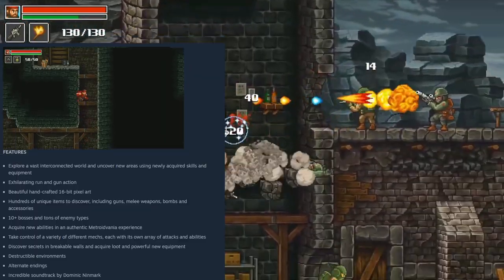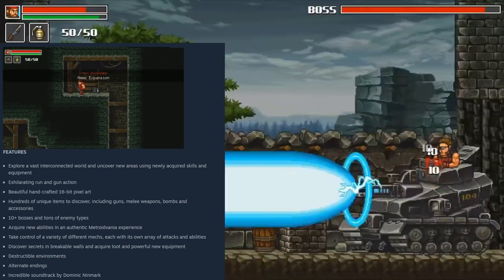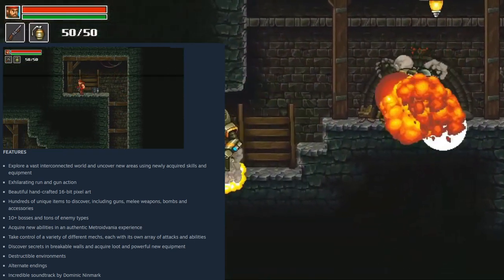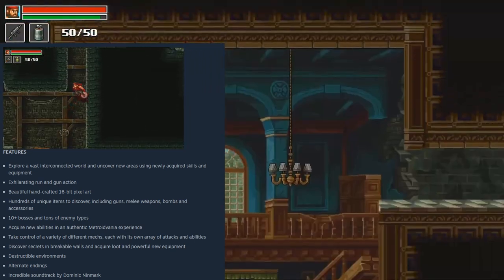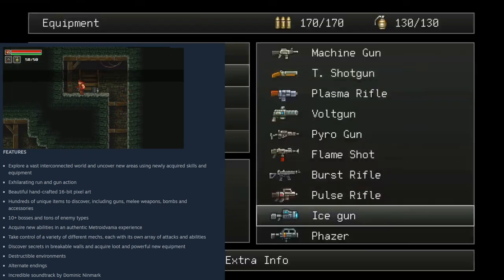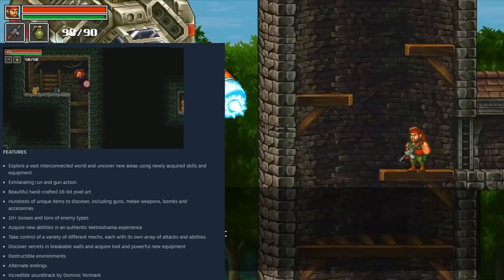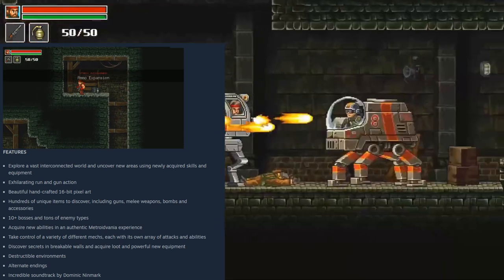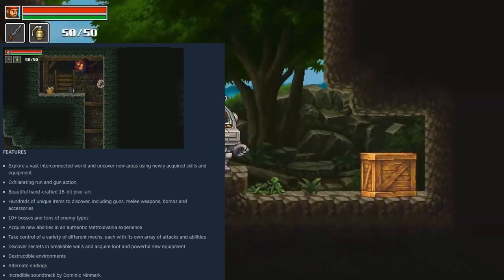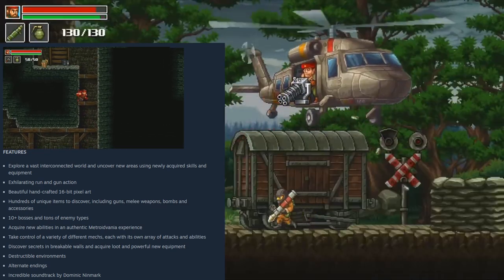Exhilarating run-and-gun action, beautiful handcrafted 16-bit pixel art — and I do agree with that. Hundreds of unique items to discover, including guns, melee weapons, bombs, and accessories. Ten-plus bosses and tons of enemy types. Acquire new abilities in an authentic Metroidvania experience. Take control of a variety of different mechs, each with its own array of attacks and abilities. Discover secrets in breakable walls and acquire loot and powerful new equipment. Destructible environments — we've seen a little bit of that. Alternate endings — now that's kind of ambitious for a game like this. These types of games are usually not very thick on story; it's just shoot the bad guys, beat the bosses, move on until you get to the ultimate bad guy. Having an alternate ending? I'm very curious about that.